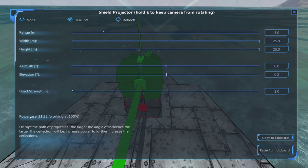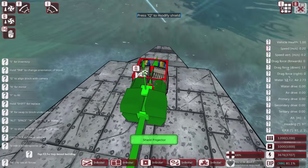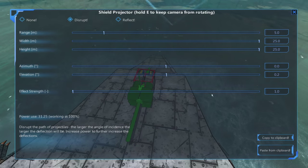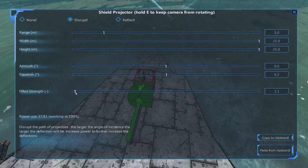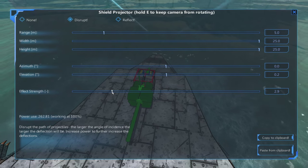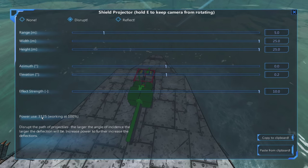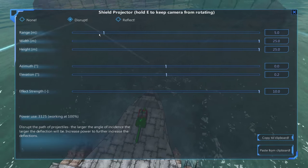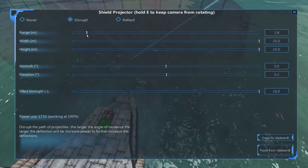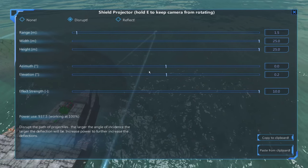The other part you'll notice is Power Use — this is the most important value because a shield needs power from the engines to work. We currently have 3,700 power so we're fine with 31,000, but this only has a strength of one. Strength of one is like having an armor-piercing value of one, so we want to increase that. As the strength goes up, the power use also goes up significantly. At strength 10 we're already at 3,000 power use — that would mean we could only have that one shield. So we're going to bring the range down, which reduces how far forward it projects. Bringing it down to 1.5 gets us to 900 power — much better, so we could have multiple shields on the ship.